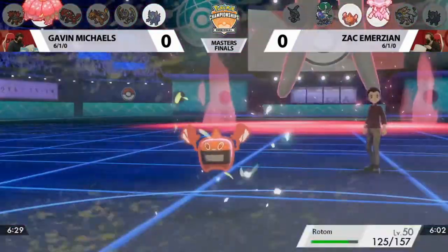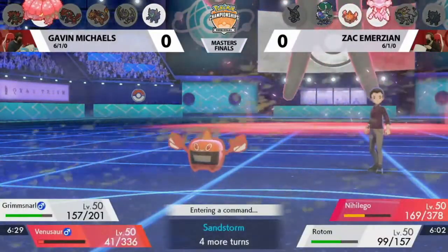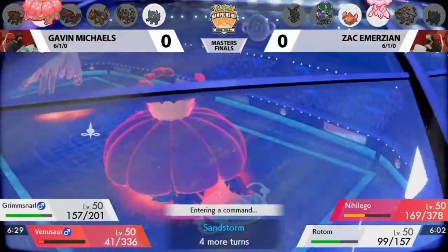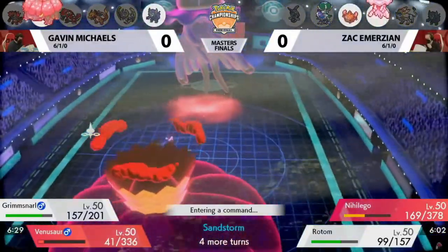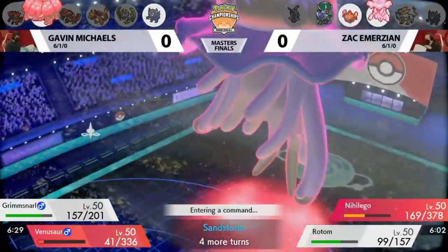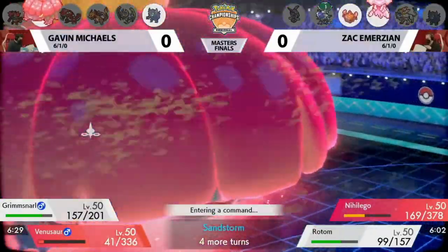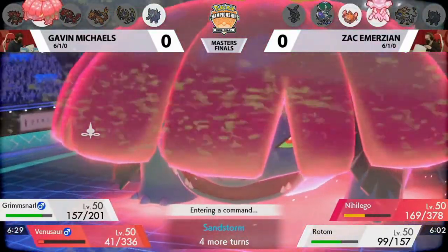You want chip damage? G-Max Vine Lash racks up between turns — that Rotom switch-in is almost down to half. The Nihiligo is still in a little bit of danger, especially if Venusaur decides to switch in the sun earlier. But this Venusaur: if it doesn't get the sun this turn, it doesn't get to enjoy its third turn of Dynamax. The value of that is really up to Gavin on how he wants to play this out.